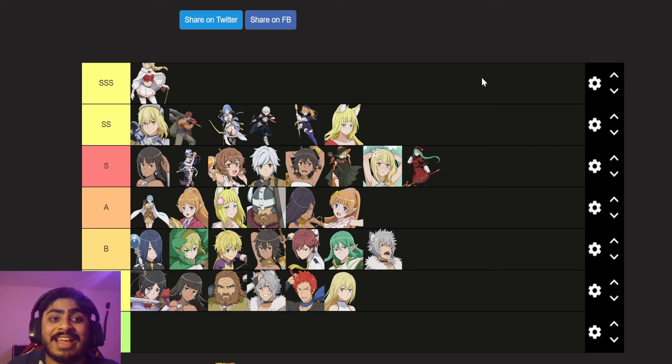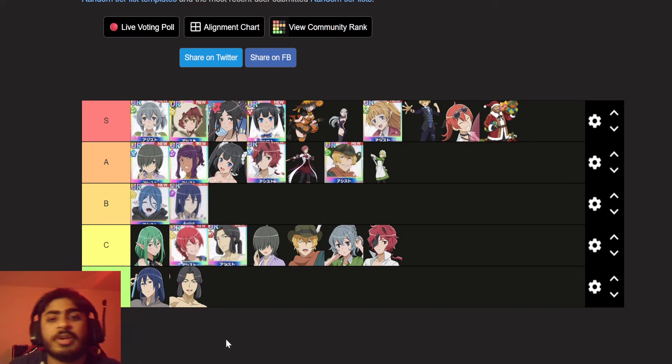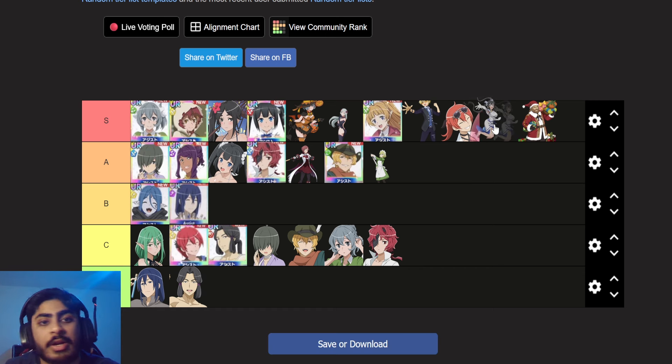That's how I feel about the adventurer side and the tier list for them. Let me know if you guys agree or disagree with me — this is an opinionated video so things are going to be completely different between myself and your tier lists. Now we move on to the assist side, which is another easy-ish kind of thing to do.